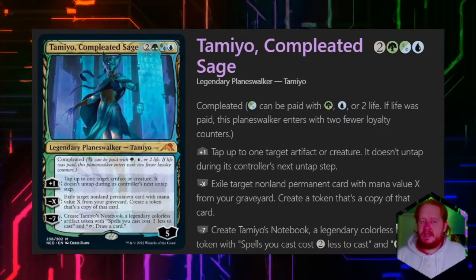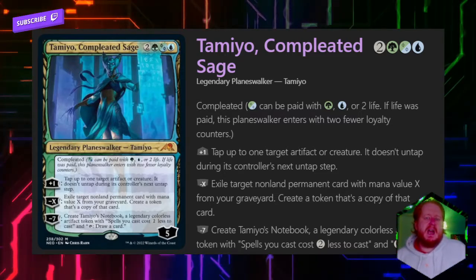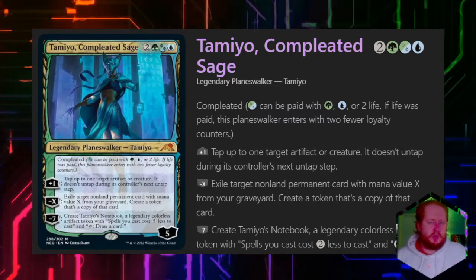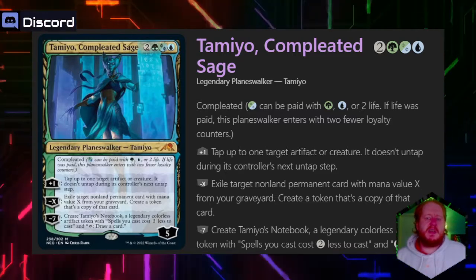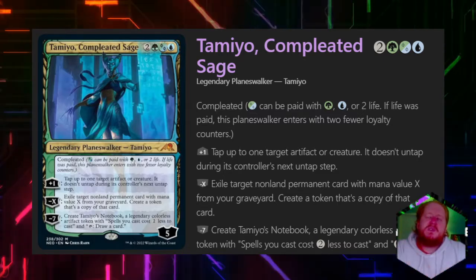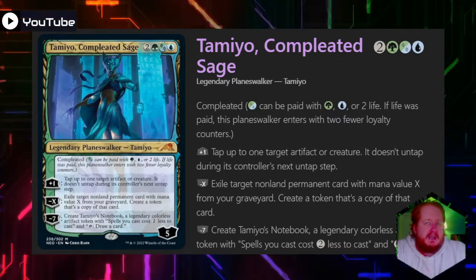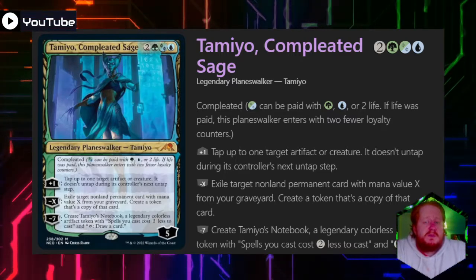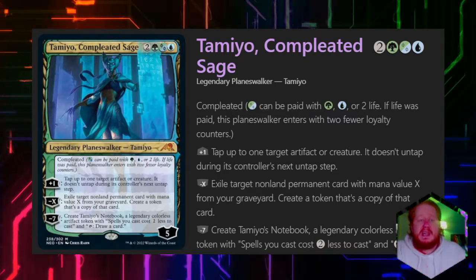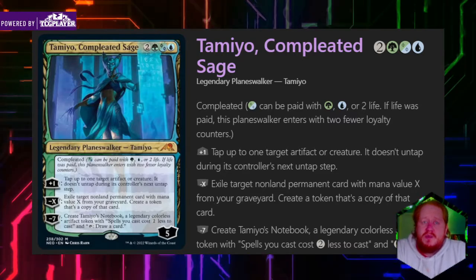Her plus one does slow down the game by allowing you to tap artifacts and creatures an opponent controls, and that permanent doesn't untap during its controller's next turn. Minus X lets you exile a target non-land permanent with mana value X or less from your graveyard and create a token copy. That feels like a signpost toward a copy and clone deck. Notably, it says any non-land permanent, meaning literally any permanent that's existed in the history of Magic can be cloned with her — which is relatively new.